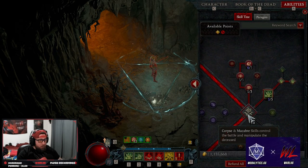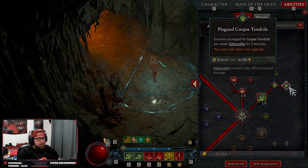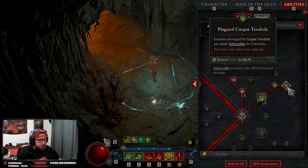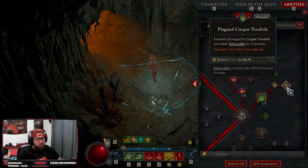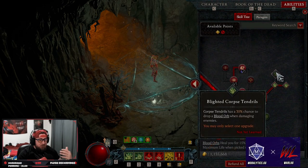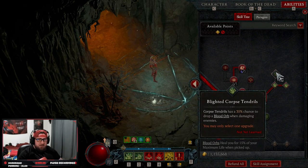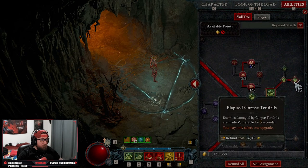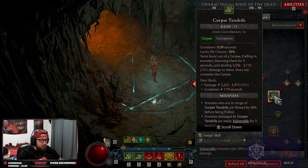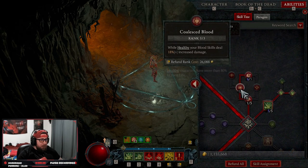Down into our corpse skills, we're taking corpse tendrils into plagued corpse tendrils. This is going to help give us some more vulnerability. If you don't care about the 20% increased damage for vulnerability, you could always do blighted which has a chance to give you more blood orbs. However, the majority of our blood orbs are going to come from our blood wave ultimate, so the vulnerability damage is just much better given how often we'll be casting corpse tendrils.